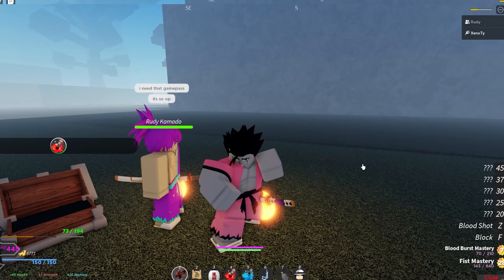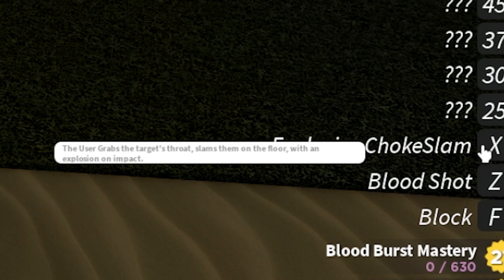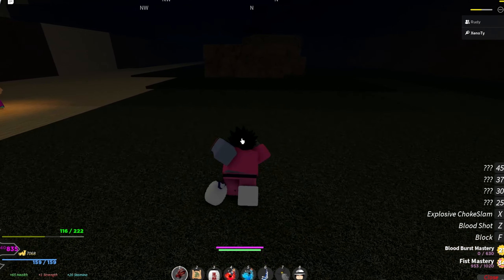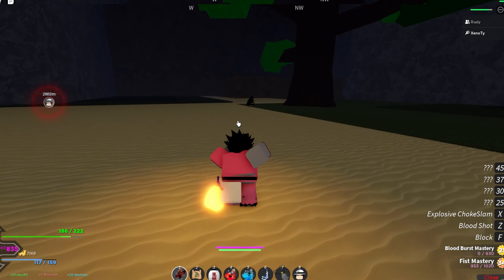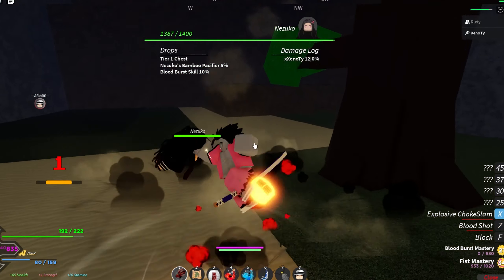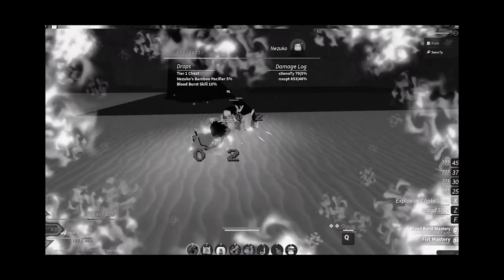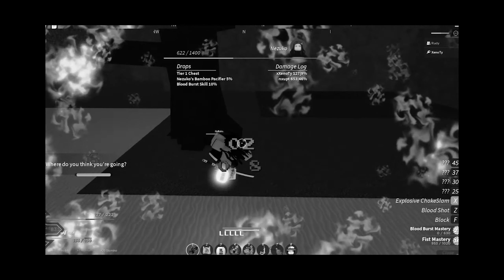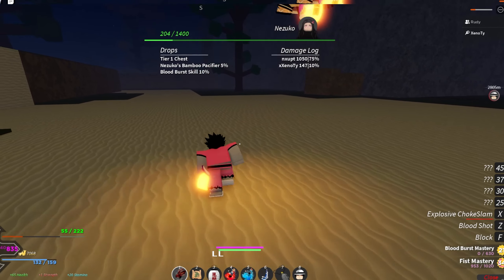We got the next move: Explosive Choke Slam. The user grabs the target's throat and slams them on the floor with an explosion on impact. We're going to showcase it on Nezuko. First Blood Shot, then Choke Slam — explosive choke! Nezuko was hard-headed but we got it.